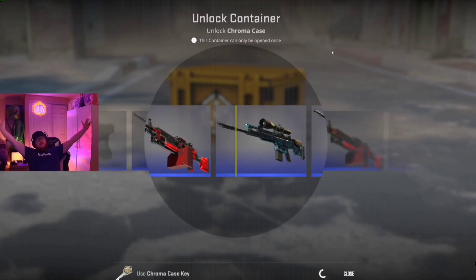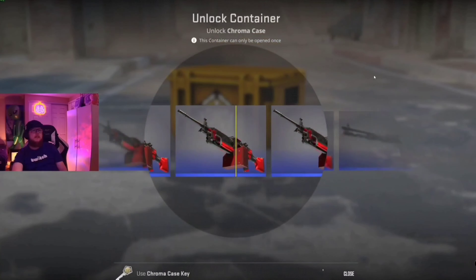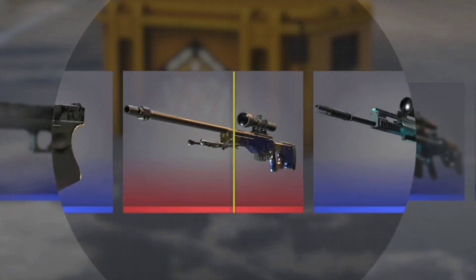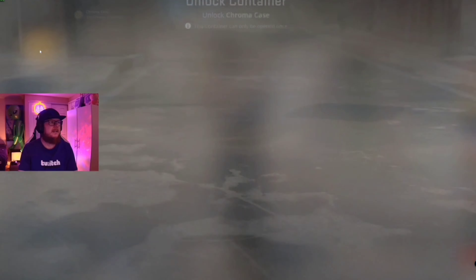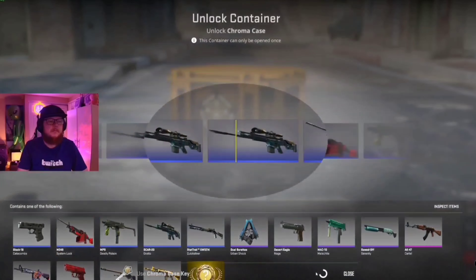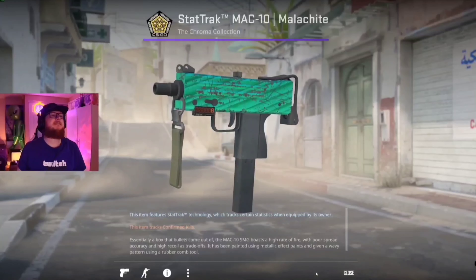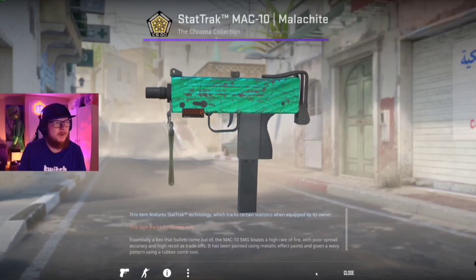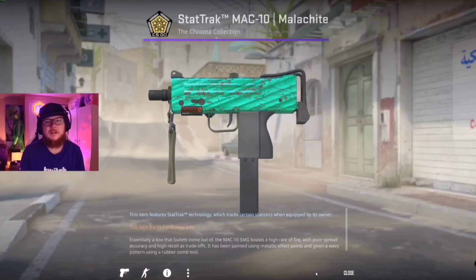First key, last case all the way to the end. Good luck streak for the knife. We're warming up, we're getting hot - we got a pink, here comes the knife. At least the red, at least the red. Another pink would be cool - oh by one. About to pull a knife. Get us a couple pinks at least. Last chroma case - should I open this with my butt cheek? Damn it, hey it's a stat track purple - might be worth like five bucks, battle scarred.